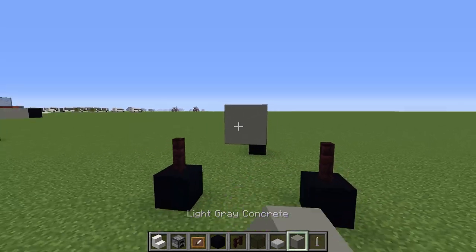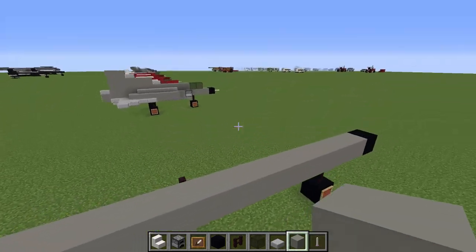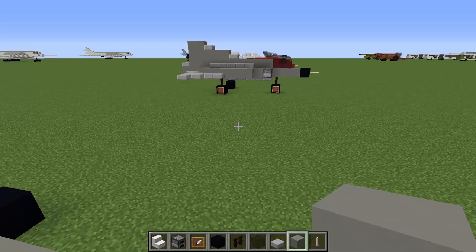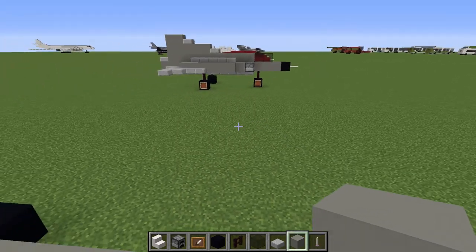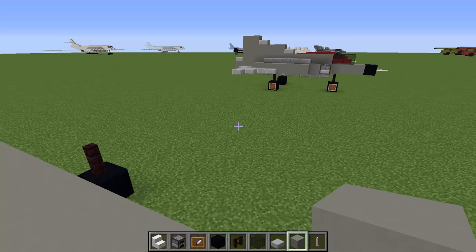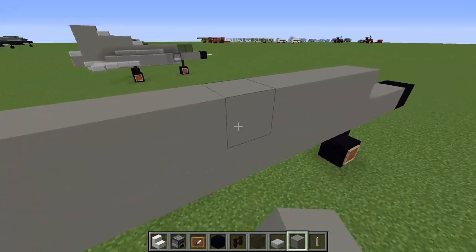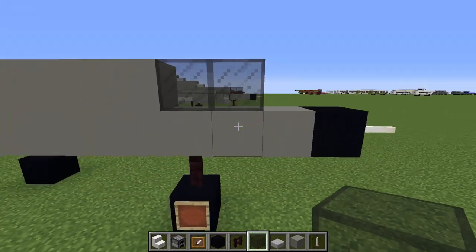Then we're gonna expand this all the way to the back. It is a single engine airplane. As I said, the interesting part is that the air intakes are located on the wings — it's an interesting design. The first part of the wing looks like it belongs to the fuselage, but it's a wing also, so quite interesting delta wing design. We're gonna build that later, but first I'm gonna put up another row of blocks here. Then we're gonna have our cockpit glass going on top.